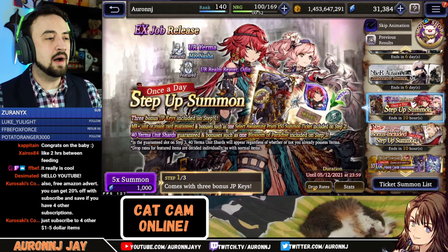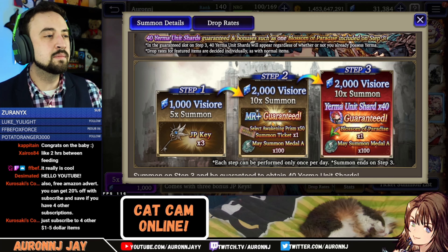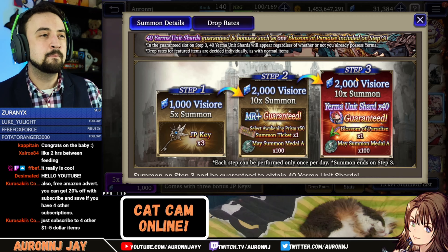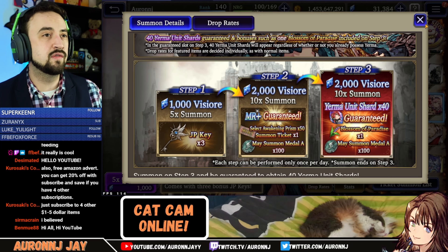There's this EX job release banner. I don't like this one at all. I was tempted because JP keys are cool, Prisms are nice, and Blossoms of Paradise are super rare. But that's 5,000 Vizior for 3 JP keys, 50 Prisms, and 1 Blossoms - I don't think that's very good. Those banners have passed.